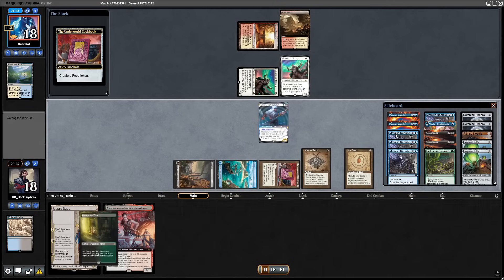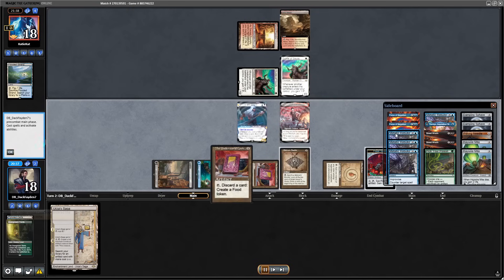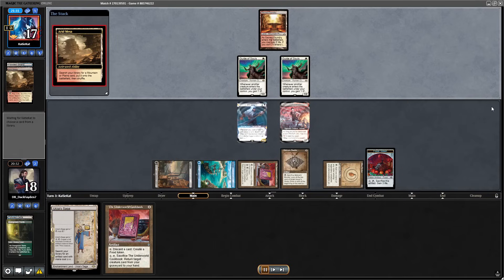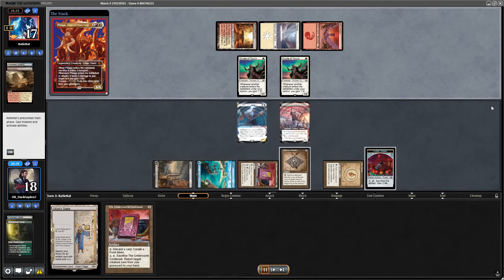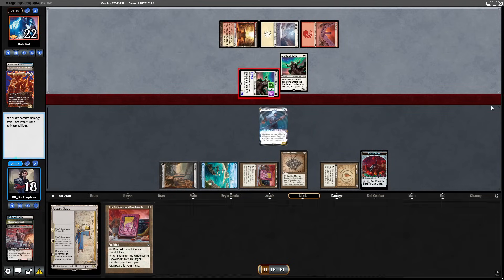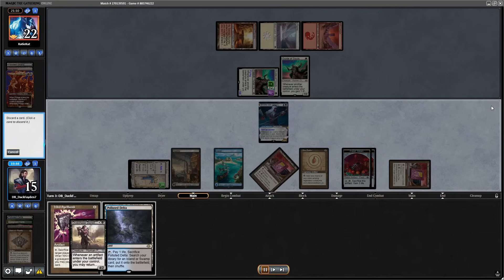I play Mox Amber, play Asmo, and now I'm able to get another Cookbook and have a blocker for the Guides of Souls. Opponent plays Flaemage — pretty cool, but what are they going to kill? If they kill either of these, they have to kill both, because both cards are doing a great job. Unfortunately in this build I don't have any Historic spells I can play on my opponent's turn, but still, Basim does so much value. It's a card you really have to kill.